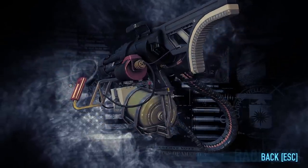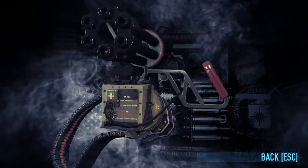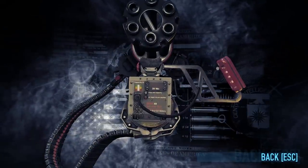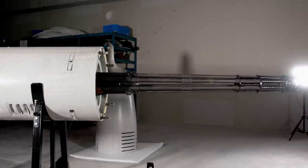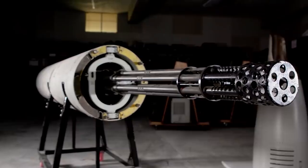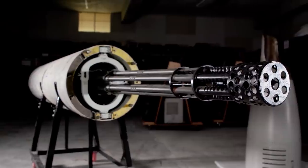And we have abandoned all pretense at realism — we have a shoulder-fired mini gun, or is it meant to be the micro gun? For those of you who don't know, the mini gun is called the mini gun because it's the mini version of the Vulcan 20mm rotary cannon, Gatling gun. We have a loadout episode on the mini gun you should check out if you haven't seen it.